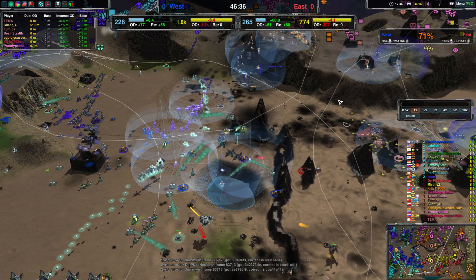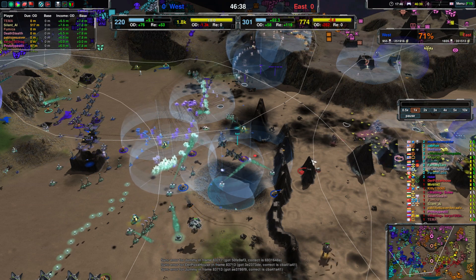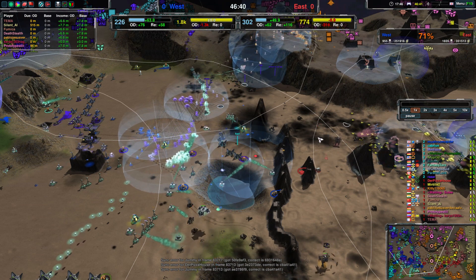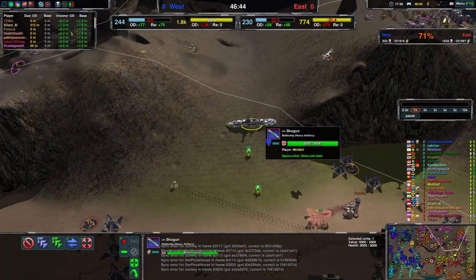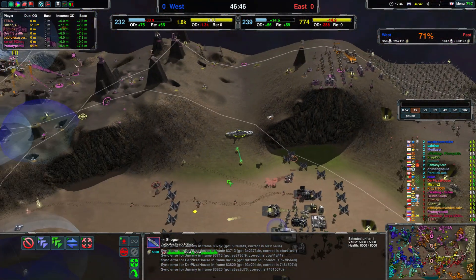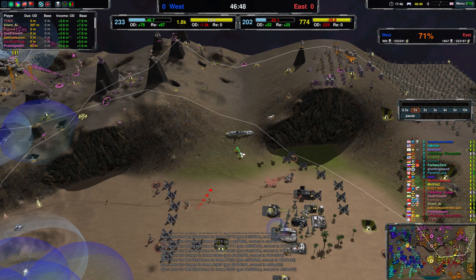Most of Team East's eco — at least a lot of it — is wind-dependent. And over here, a Shogun — Shogun time. Land boat and all that, throwing them around with lobsters. It's fun, but how effective is it? We'll have to wait and see.